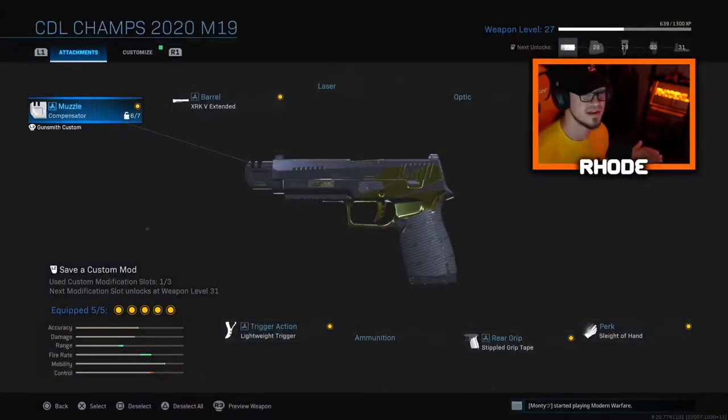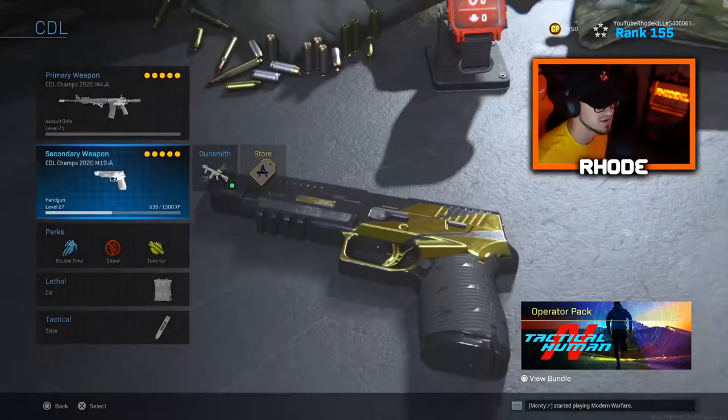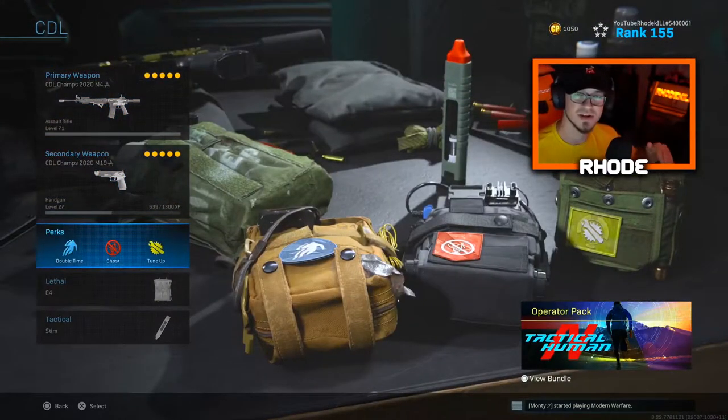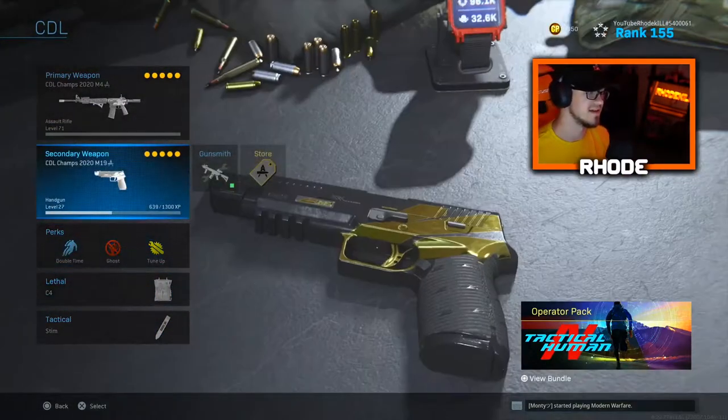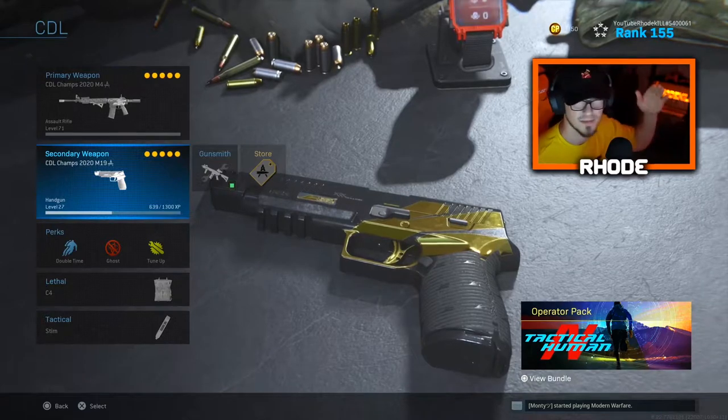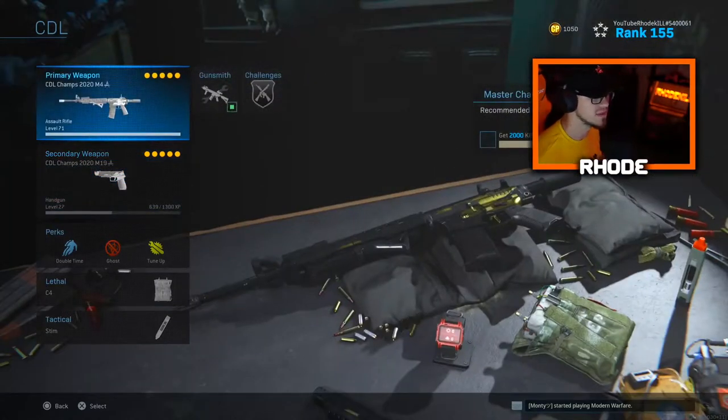I'll show you the M19 as well. I'm running two pro class setups — the M4 and the M19 — and this thing is an absolute beamer, it melts so fast. I get a couple kills with it and was like wow that's insane. I'm running Double Time, Ghost, and Tune Up, C4 and Stim Shot, and Dead Silence and Ammunition Box for field upgrades.